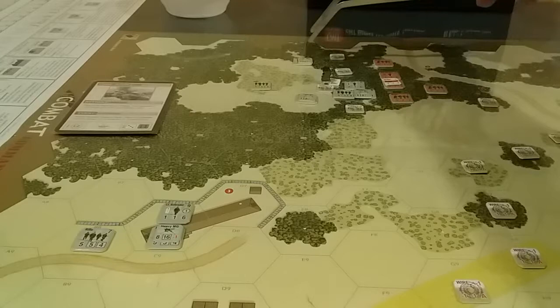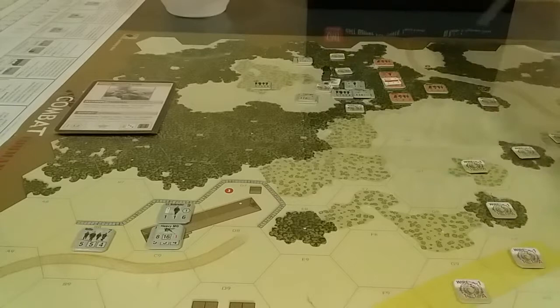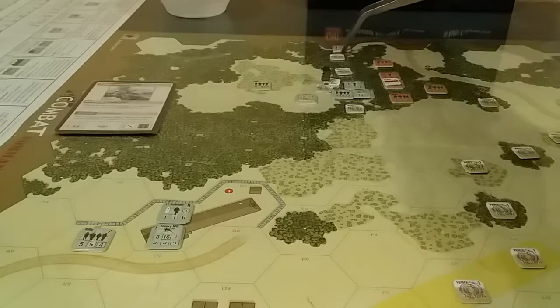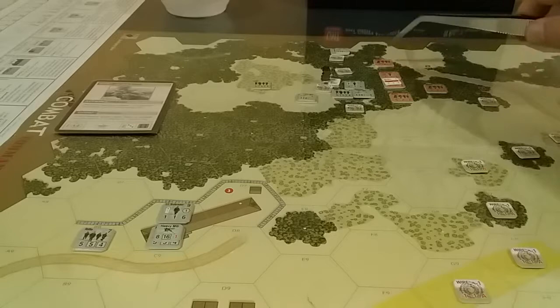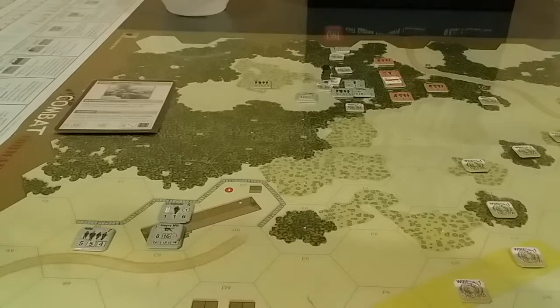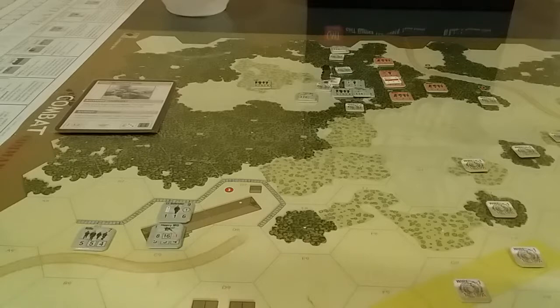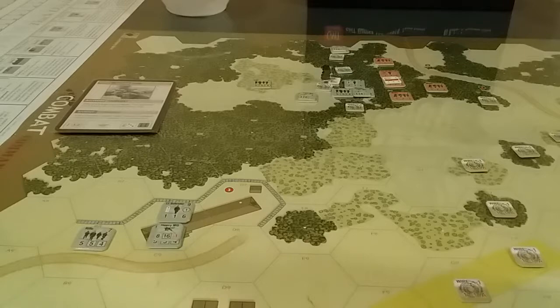Next German move: can they push further? They could come up and punch around but probably won't. One unit goes into the wire up here — the only Russian who can shoot at him fires for five. Seven against eight — he's fine. Sniper hits J5, which is here, and does nothing.